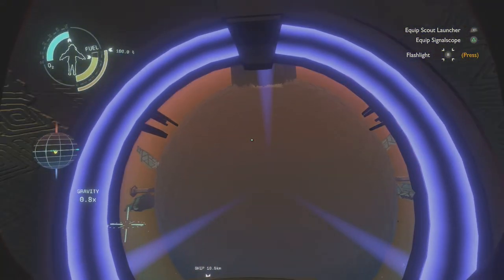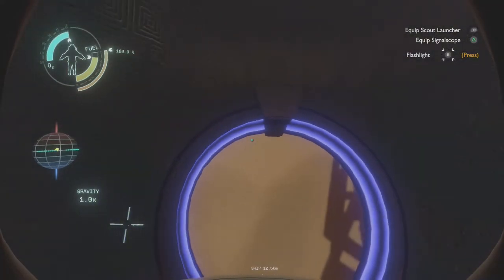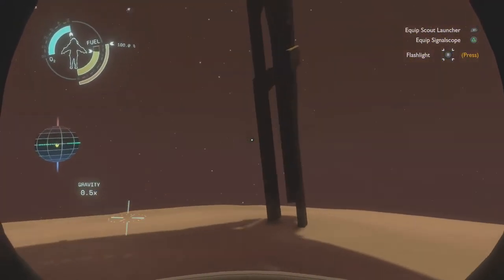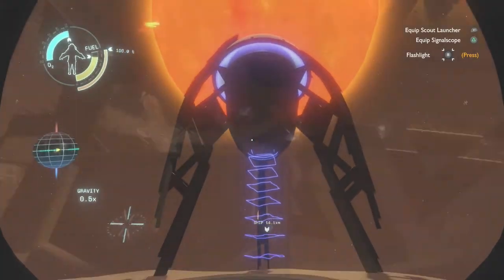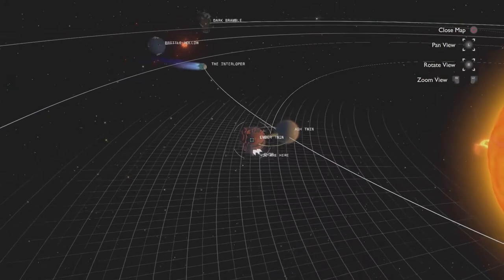Once we get close, we are able to use the right slot to initiate the landing. Luckily I was able to plow right through the sand stream on Ember Twin. This time we will head to Ember Twin again to explain how to launch there.